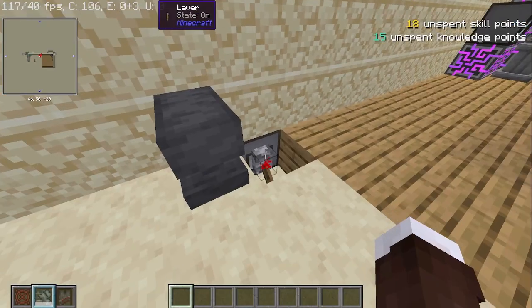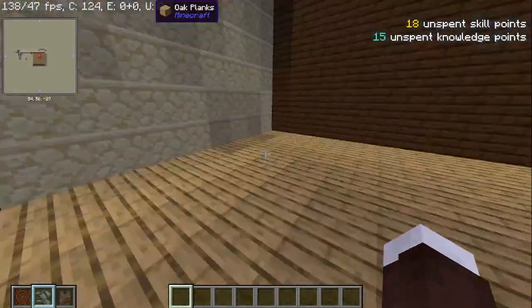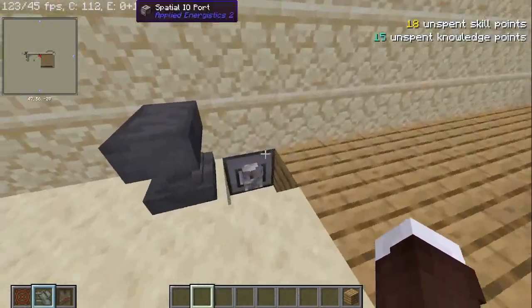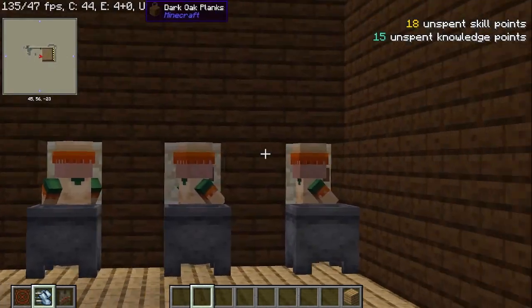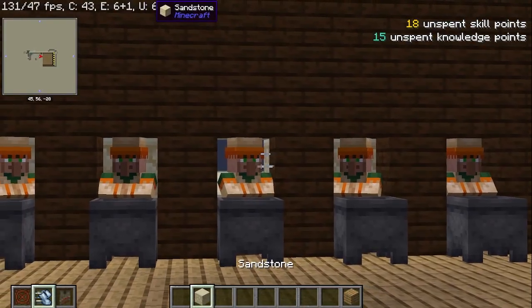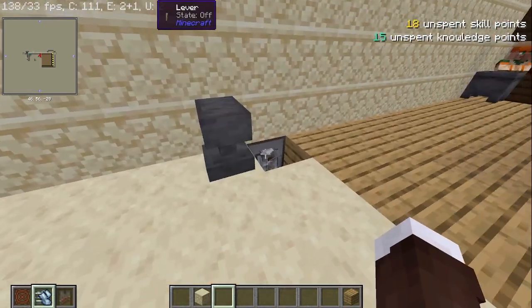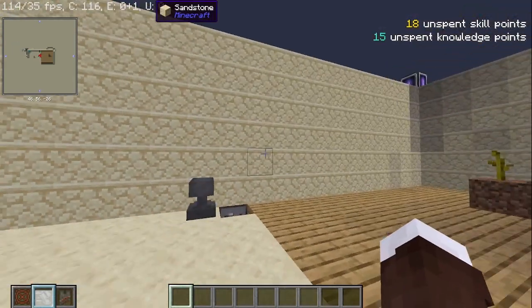Anyway, so what's a practical application — something that you might actually use in your lifetime? Well, one practical application is storing villagers. You can store entities, which means you can hold these guys. I can break the block behind them but not actually kill them, so you can easily store all your villagers. Boom — now they're gone.